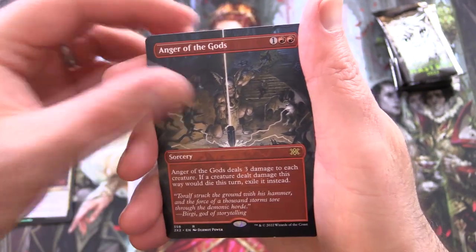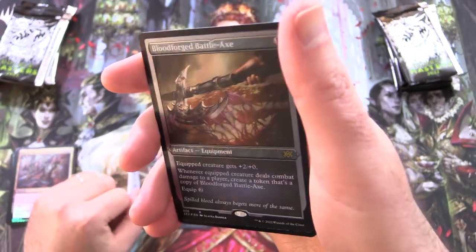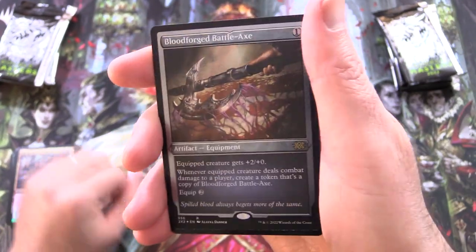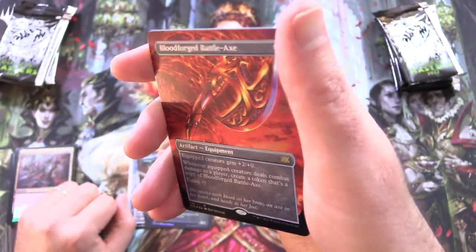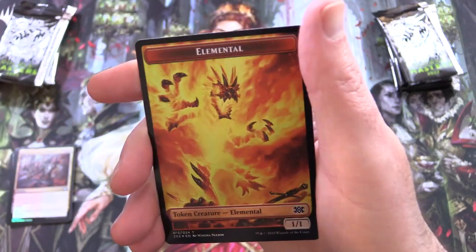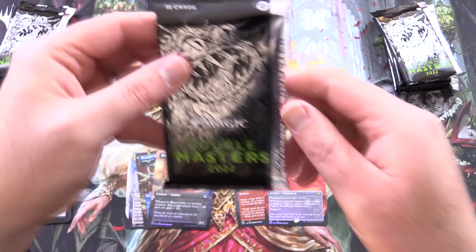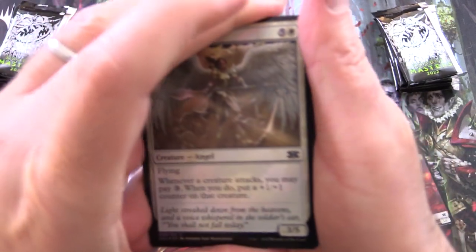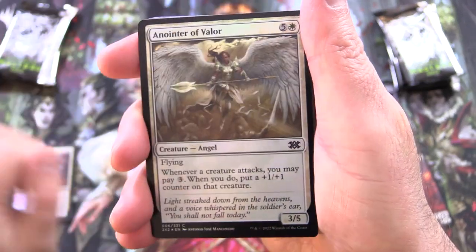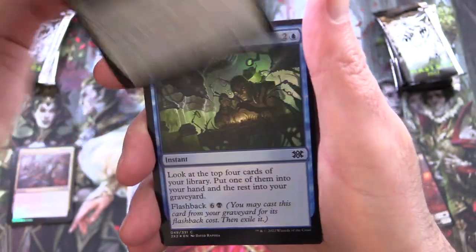Also got Anger of the Gods, very cool. Blood Forged Battle Axe — this looks foil etched, and another Blood Forged Battle Axe — can never have too many of those. And an Elemental with Soldier token — a bit of duplication there. Lots of Borderless Art as you'd expect from these, because you are paying about 70 to 80 bucks a pack, pretty crazy.